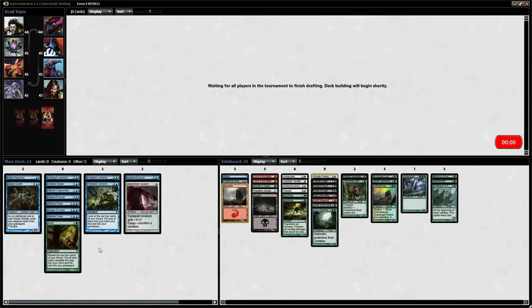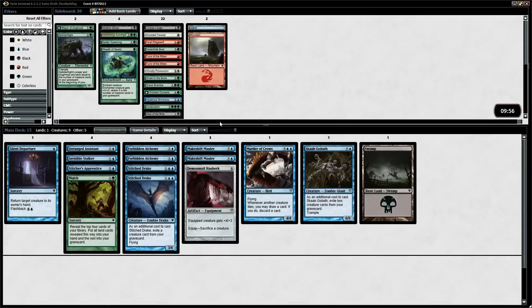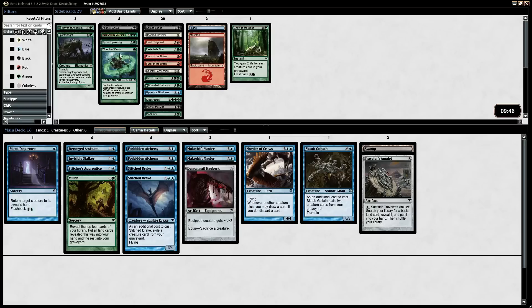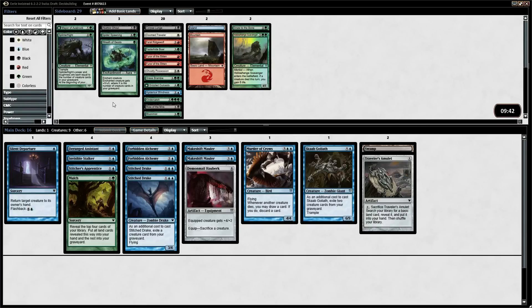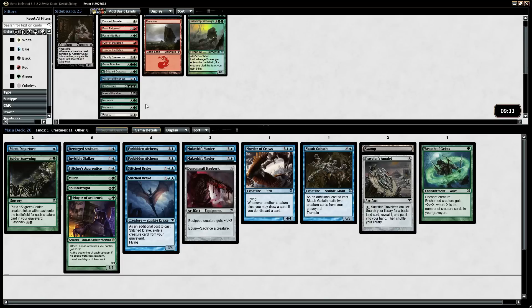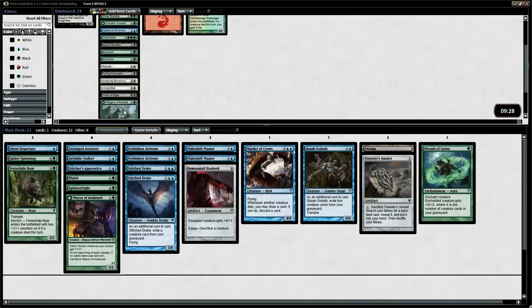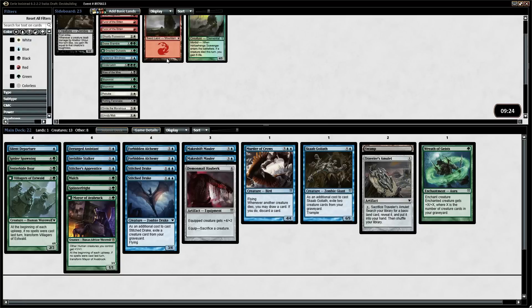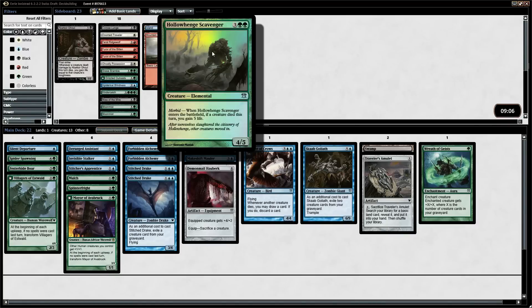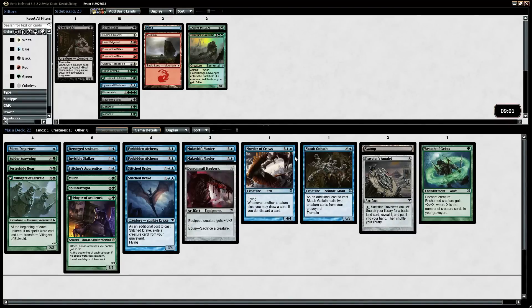We're up to 14 cards. I think we'll splash a 1-of Swamp and the Traveler's Amulet — this can go grab us the Swamp. Gnaw to the Bone can come in against hyper-aggressive decks. I don't think we even need the Scavenger unless we go against hyper-aggressive decks either. The Wreath of Geists I think is worth putting in here because it combos off really well with a few cards. Then the Festeride Boar — that was a great pickup way late. I actually like the Villagers too. I do think we're going to include the Hollowhenged Scavenger. I think the Grizzled Outcast is just slightly better than the Hollow Hinge, but I might actually end up going with both. We're basically already playing 17 lands with the Traveler's Amulet, and we have the Mulch, so we can easily play both.